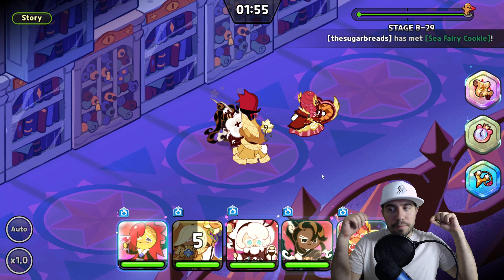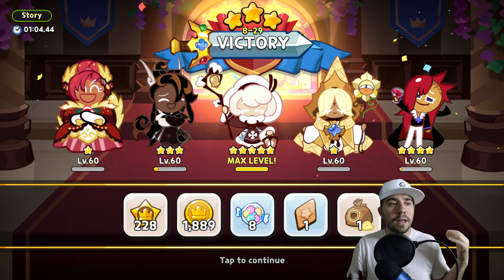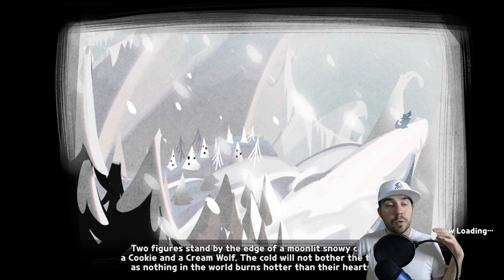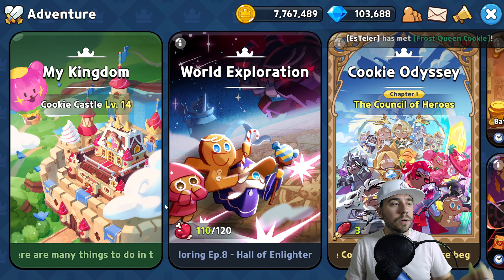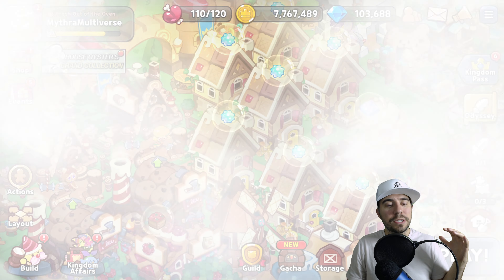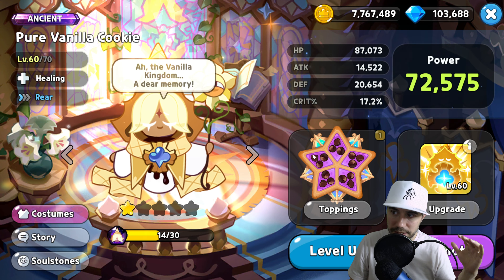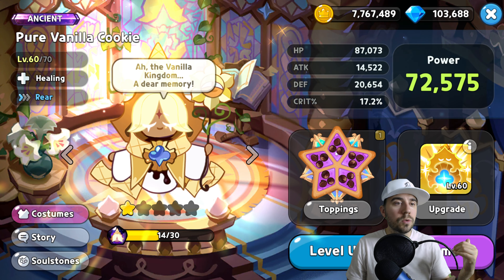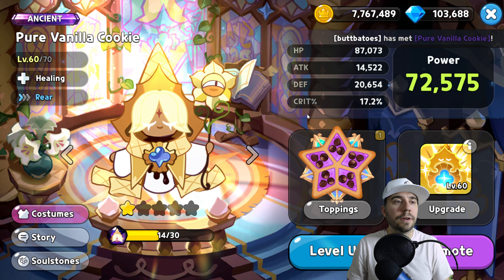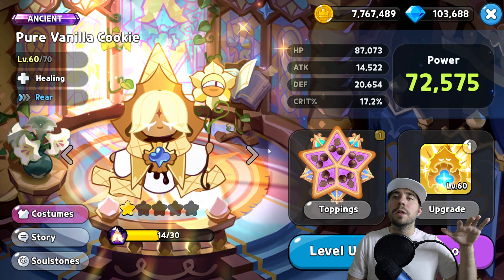That shows how it works and how it's going to operate for your team in terms of survivability. Pure Vanilla is great for a lot of late-game content. There's a lot of interplay between Cotton and Pure Vanilla, for example. Pure Vanilla has a ton of health, which is big to know, and attack is the helpful second stat as we talked about.